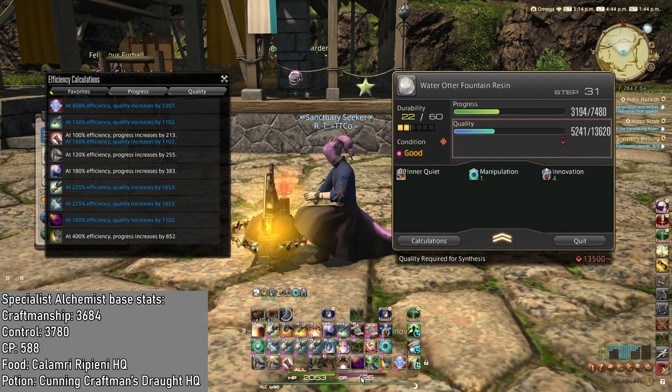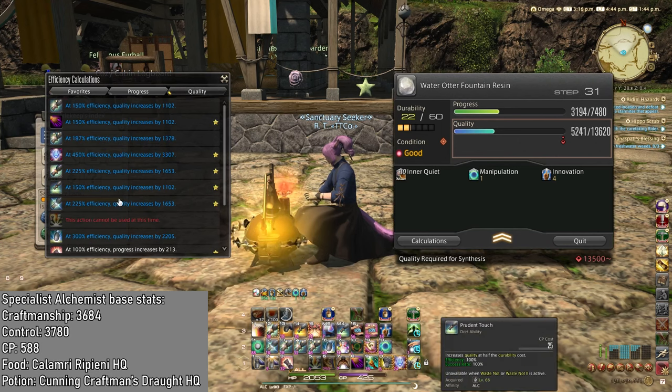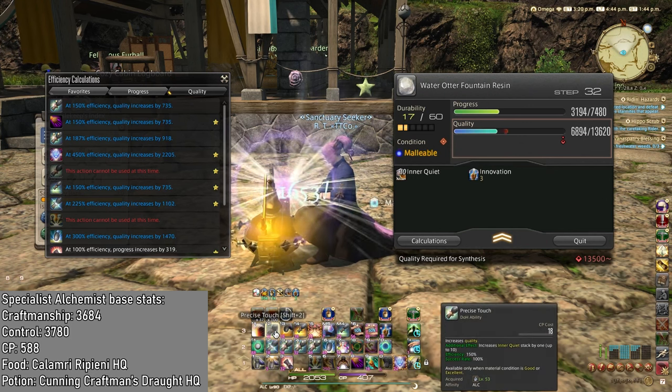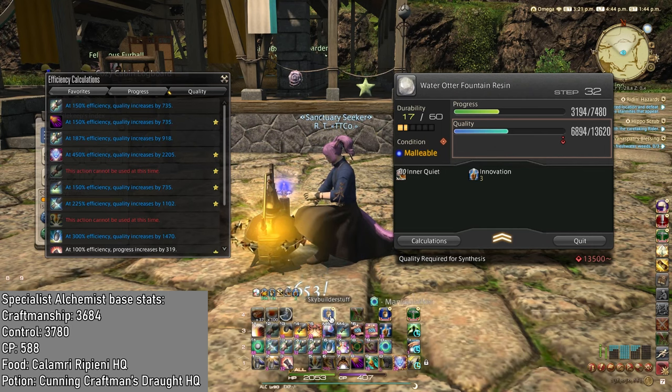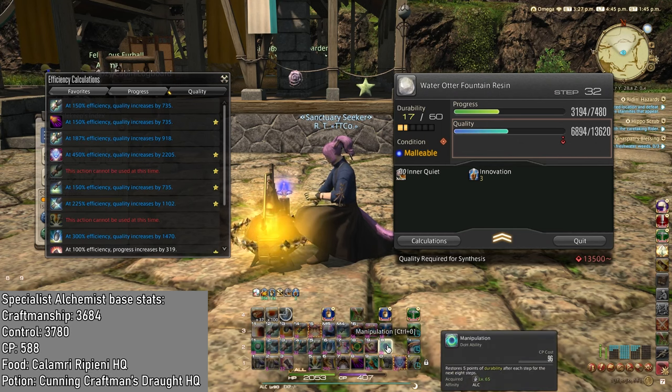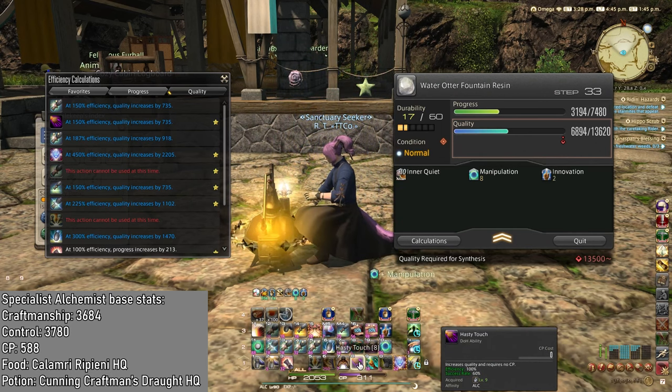Then we got Good. This time we don't want to use Good for CP because we have quite enough. We want to use it with inner quiet because the amount we get with Precise Touch is 1,653, which is a lot. This is what you wish for — you want to get those Goods and use them as soon as you get the stacks. As long as you have enough CP, that is. Even 300, even maybe 200 CP is enough, I'd say. Depends on if you have Manipulation or not. Speaking of which, we are going to use Manipulation.